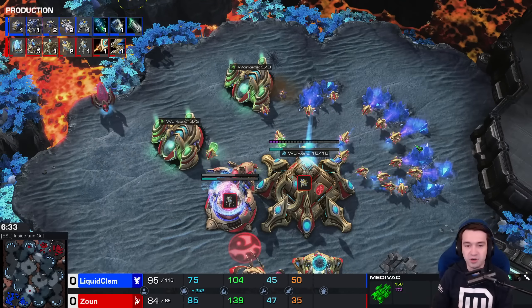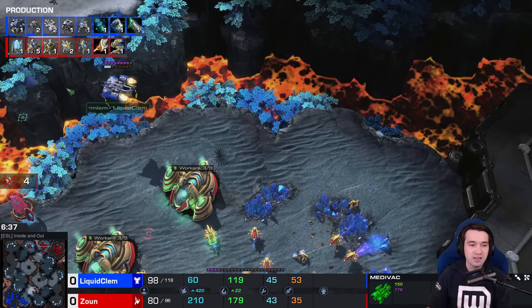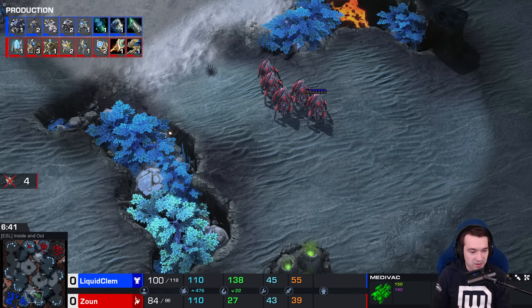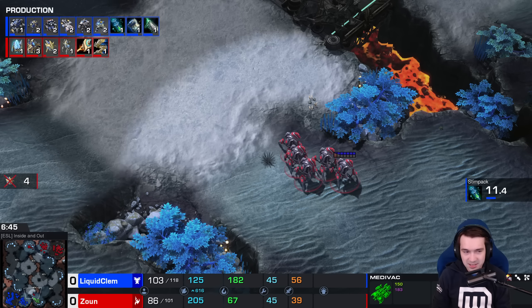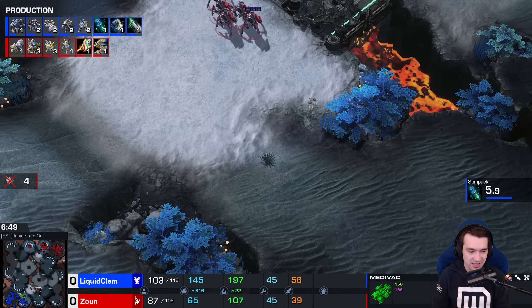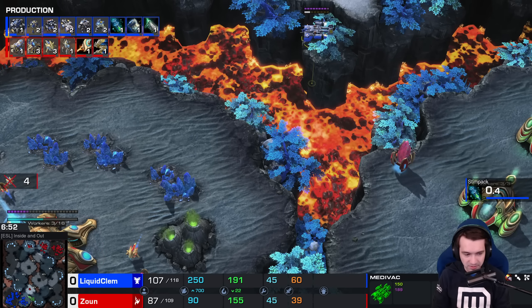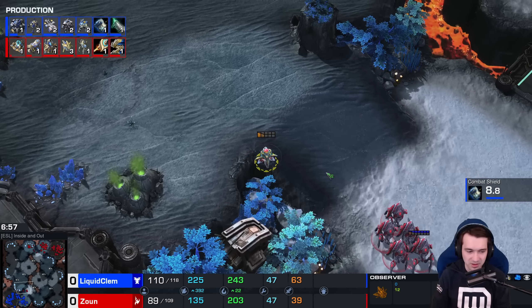Down at 47 Probes — Xion was microing his Blink Stalkers on the other side, and that means down go four Probes. Not ideal here — not really a situation where Xion can afford to lose any workers since he didn't go for that third Nexus very early.